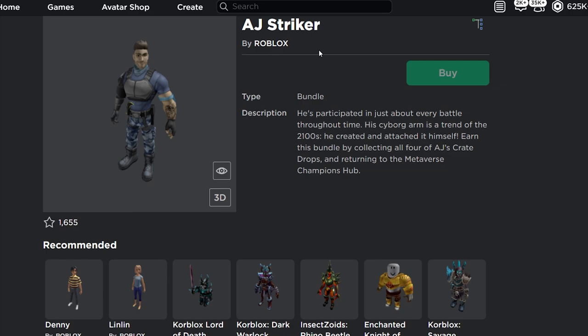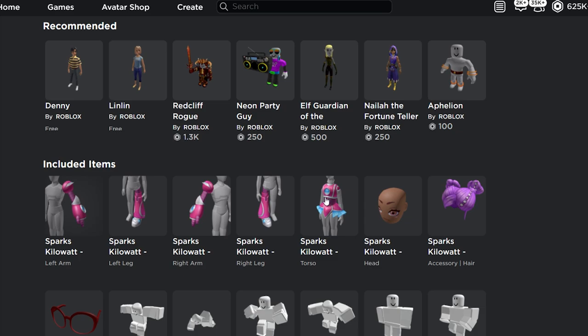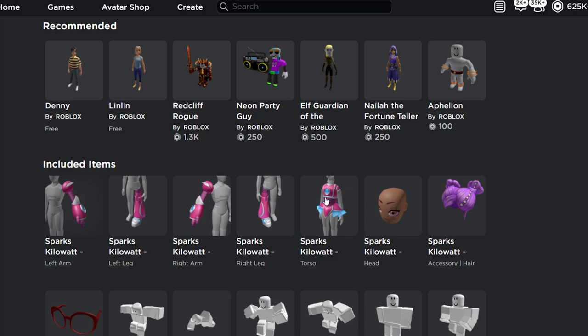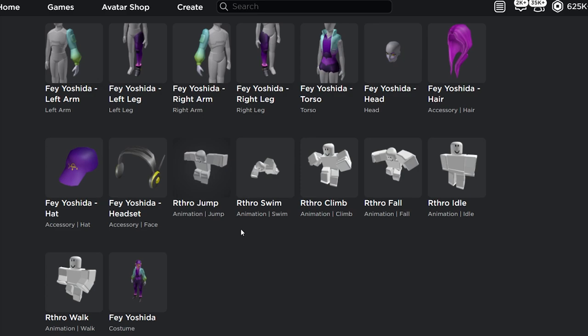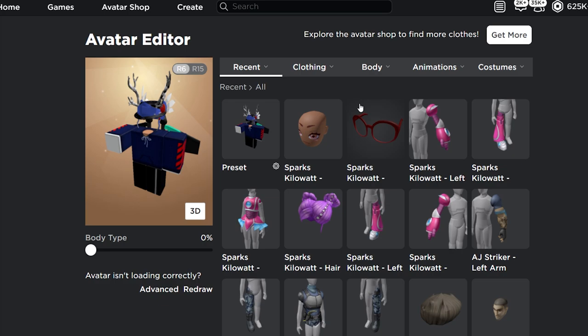So once you've claimed the award, you should have all the parts of the AJ Striker, all the parts of the Sparks Kill Award, all of the Ren Brightblade items, and from Faye Yoshida you will get all of these items including the package. I'm not really sure why it doesn't say item owned, even though we got all of the items in our inventory. It does say item owned on the left arm of the package, but it doesn't say it for the actual bundle, which I think is kind of strange.